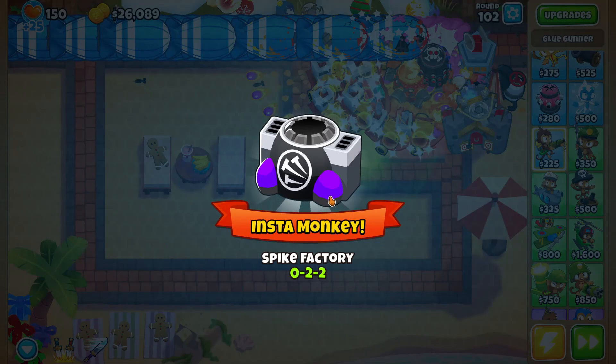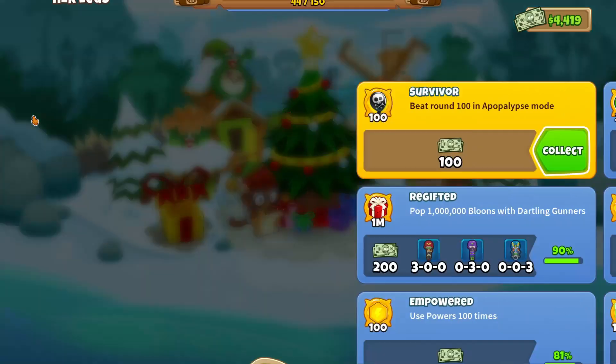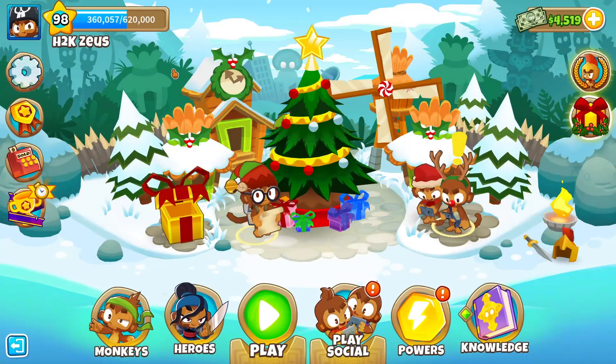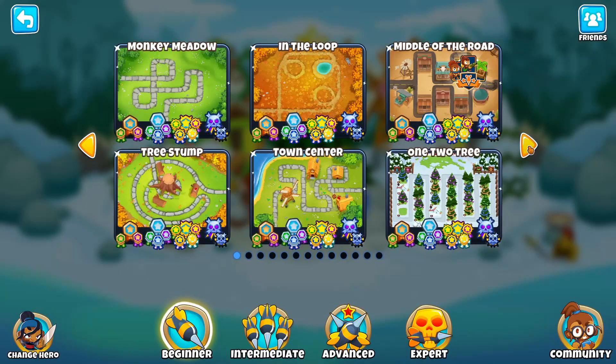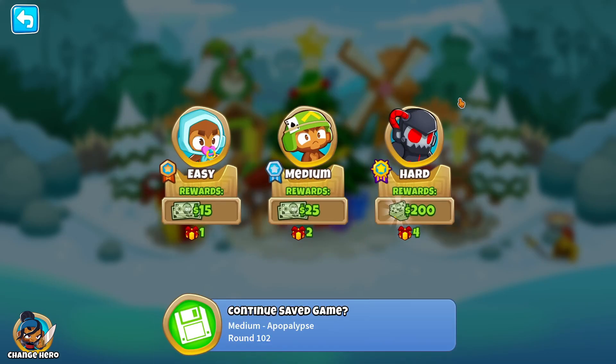There we go dudes — we have officially beaten Apocalypse! Now that we've beaten Round 100 Apocalypse, we can go ahead and do a home reset. There we go — we have the Survivor achievement, which is beating Round 100 in Apocalypse mode. We've accomplished what we wanted to accomplish. We ended up getting our silver border on Resort, as well as a hidden achievement for beating Round 100 Apocalypse.